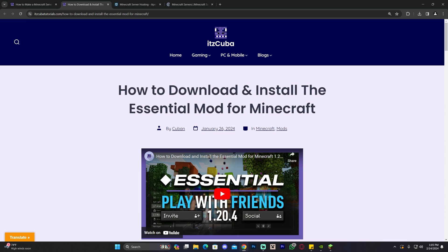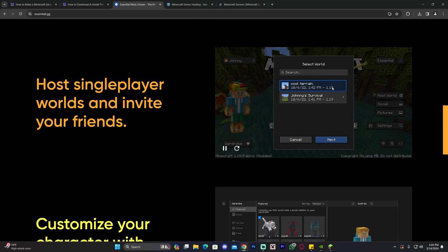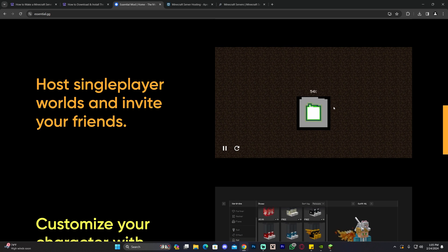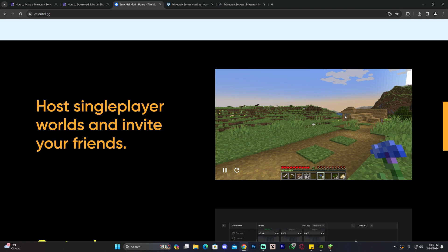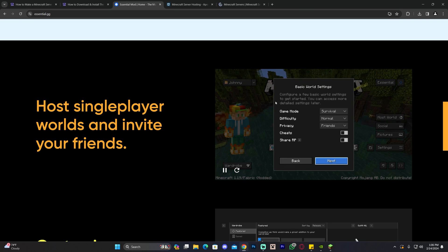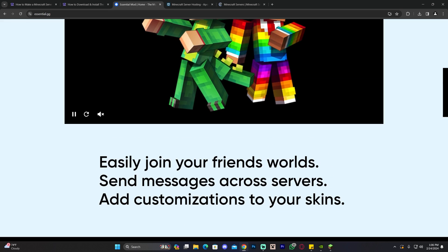Number two is the Essential Mod. This one could have easily been number one, but I think having a server is better. The Essential Mod is ultimately very similar to having a server — it adds a friends menu where you can add your friends and play with them, turning a single player world into a multiplayer world. It's pretty much the same way you do it in Bedrock, where you have a world and you can turn it into multiplayer by inviting friends. I put this one at number two because even though it is free, I don't think it's as good as having your own Minecraft server, since it does have some limitations.